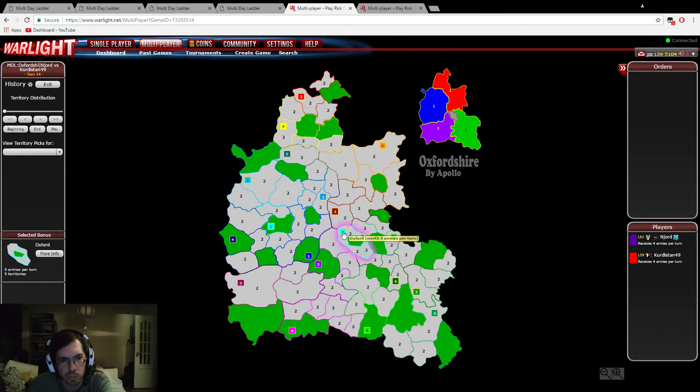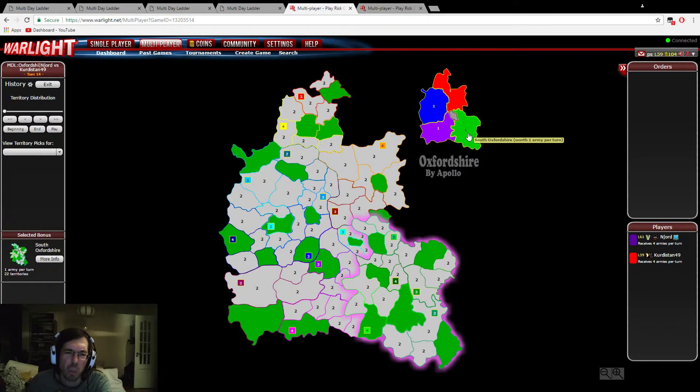I usually like to cover the southeastern pocket, which has some good three-bonuses. Sometimes you can even get an FTB on them, or a double pick on one specific three-bonus. This template also has four super bonuses, but they're only one income, so they're not relevant from an income point of view.